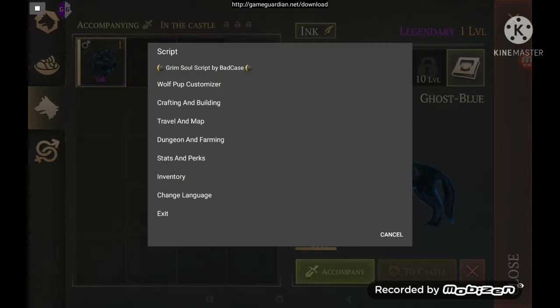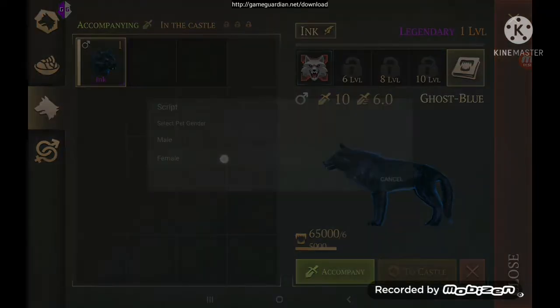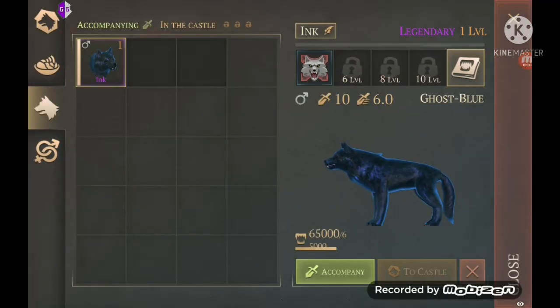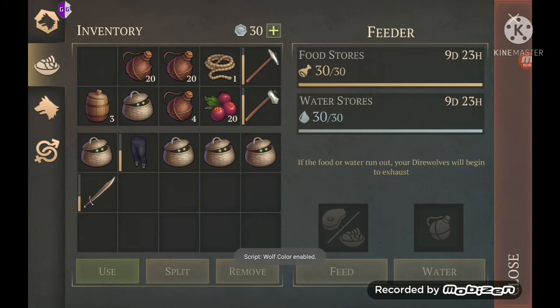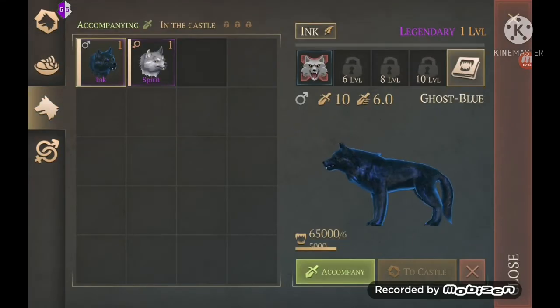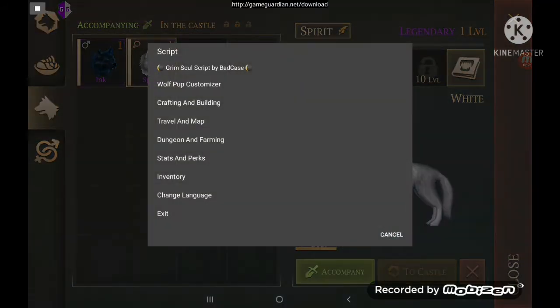If you want, you can go back and change stuff. There's legendary female white wolf. So that is the wolf customizer — we did crafting and building.